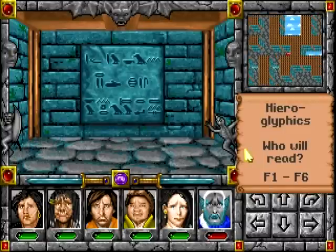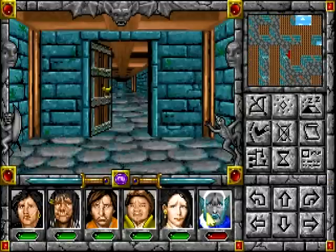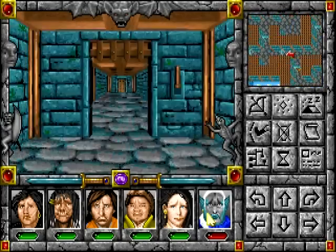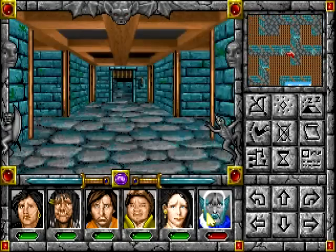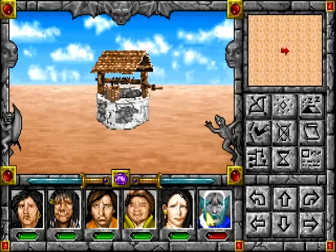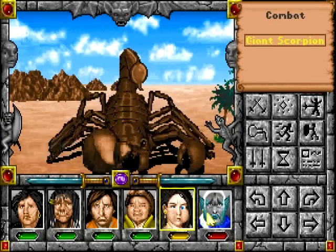What do we got here? Hieroglyphics. We need to go get that damn linguistic skill. I want to be able to read this stuff. And then we're going to go back and do stuff and things. Oh, we got a scorpion.